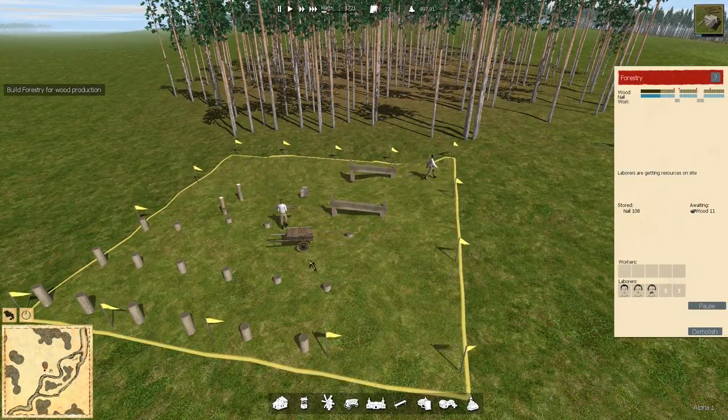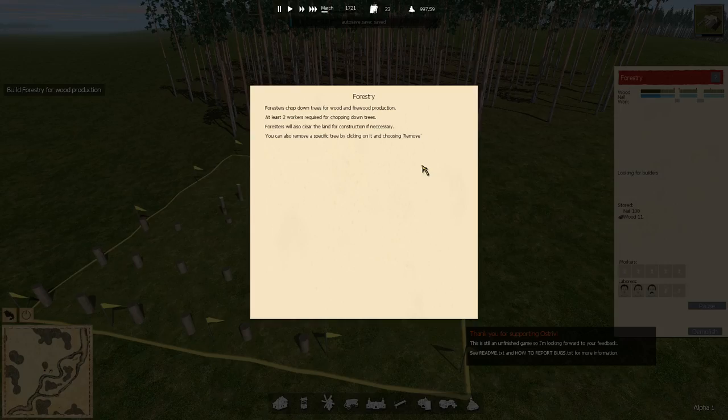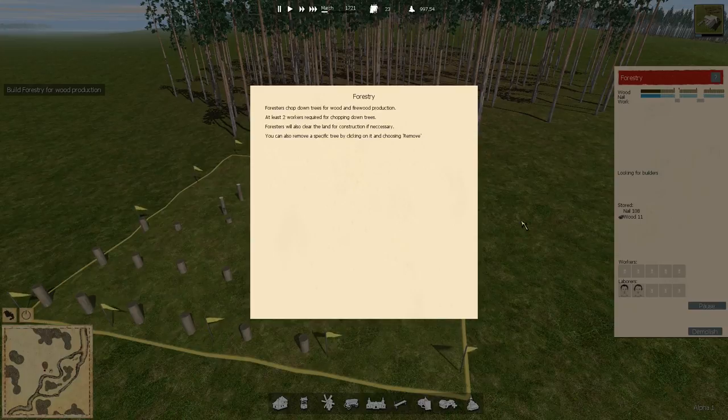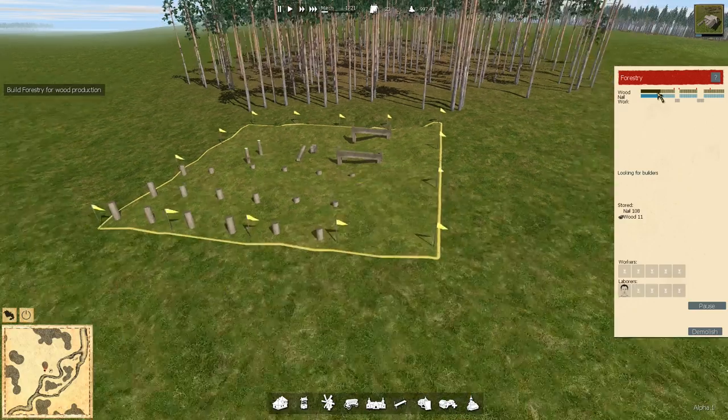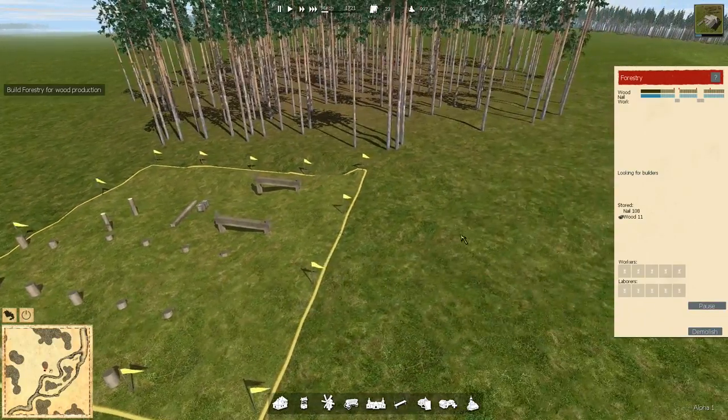It has wood, nail, and work for the time. Let's check the question mark — help. Foresters chop down trees for wood and firewood production. At least two workers are required for chopping down trees. Foresters will also clear the land for construction if necessary. You can also remove a specific tree by clicking on it and choosing remove.